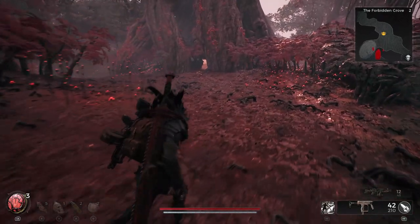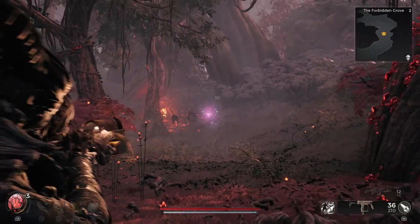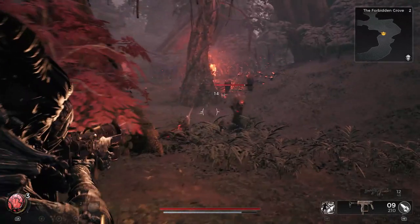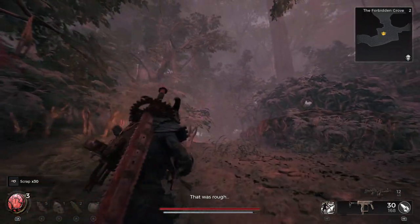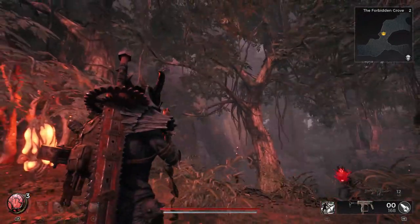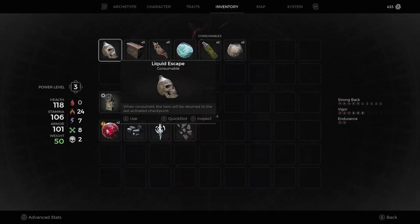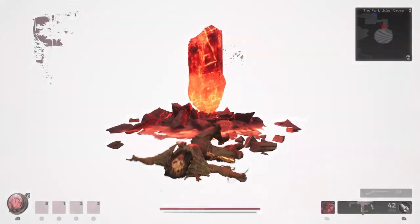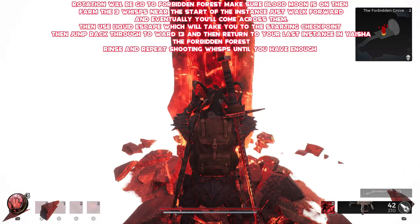Walk just forward a little bit from that instance and hunt for Blood Wisps — slightly red, pinky glowing wisps that you could quite easily miss if you didn't know what you were looking for. Most of the time they're off in the distance, so keep your eyes peeled and take your shots. Better accuracy than me would help, so make sure you've got a gun with a bit of range. I found there were always three very close to the start of the instance. Taking them out, then going into your inventory and activating your Liquid Essence so you fall over and return to your starting area, then jumping back through the Crystal to the Forbidden Grove reset it — and I was able to farm those three wisps over and over again.